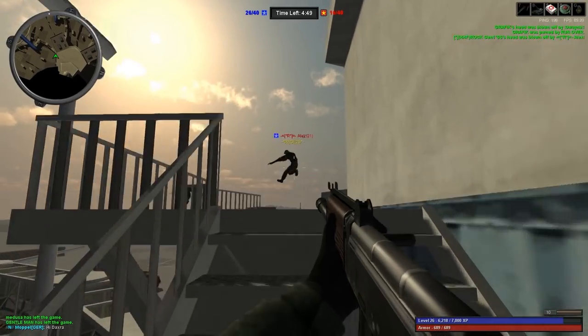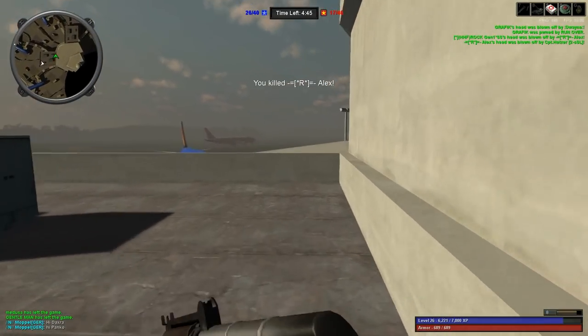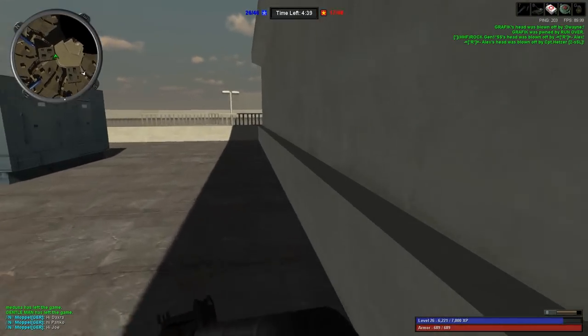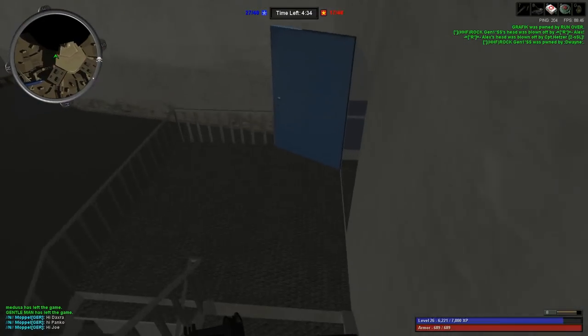Although it looks like a rifle, the Saiga 12 is actually an automatic shotgun capable of firing 7 pellets, each giving 197 damage at the highest tier. That is way more than enough to blast through 897 armor, which is the highest HP we can have in the game.